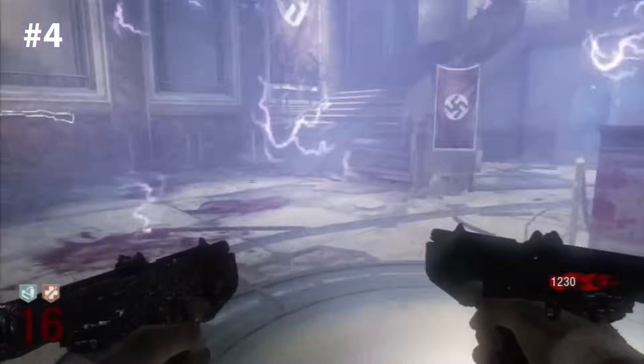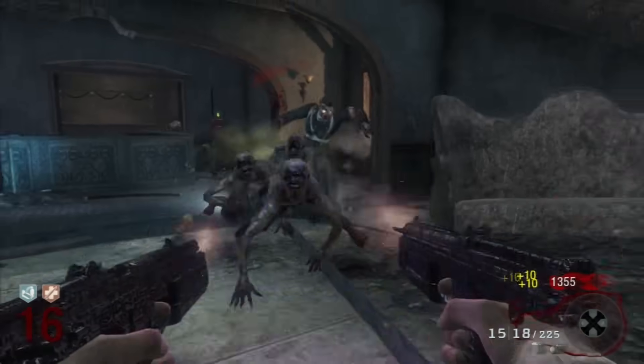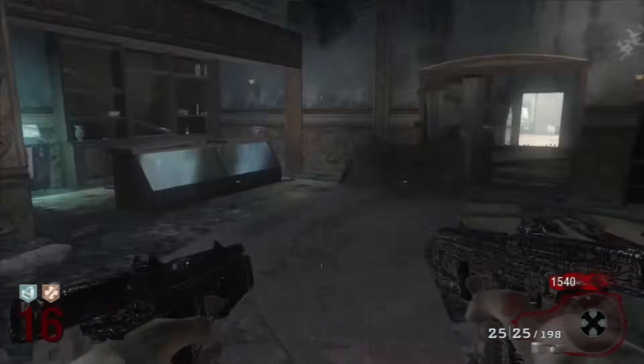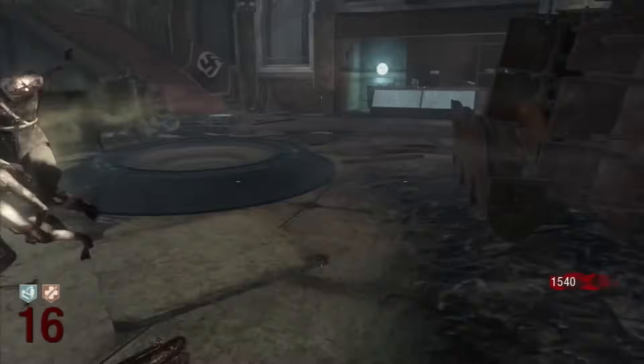Coming in at number four we have the PM63, upgraded to the Tokyo and Jane. What's the deal with these guns? I don't understand it. There are two guns you dual wield that are socially acceptable: the Mustang and Sally, and the Zap gun. And that's it. Anything else that you're dual wielding, you're just an idiot.